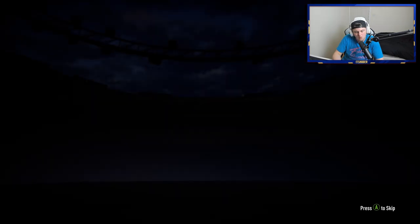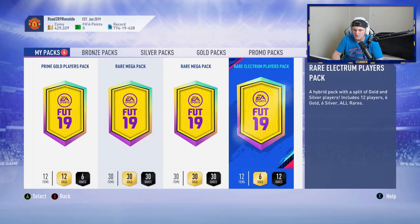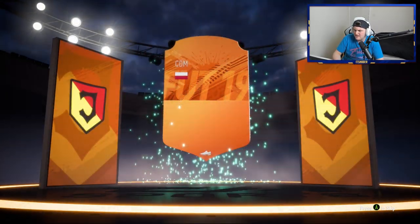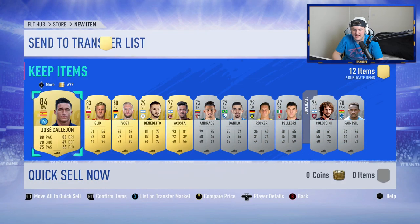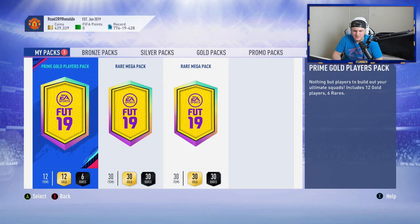Two rare election players packs now - no walkout in the first one sadly. These packs are usually pretty good with the silver contents. From rival rewards this year they've been very nice - a lot of walkouts. Second rare election - no walkout either. But wait - we got a Man of the Match item! It's going to be a Polish CDM... Romanzuk? 84 and 83 rated. Coloccini is also in there - might be going for around 7,000 coins.